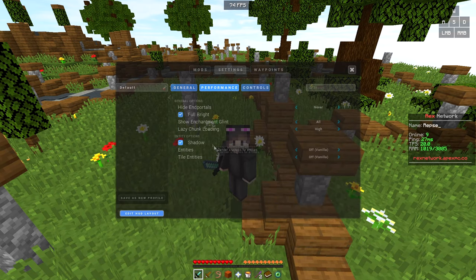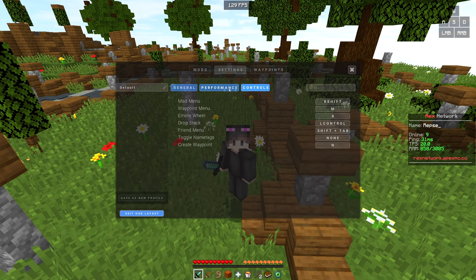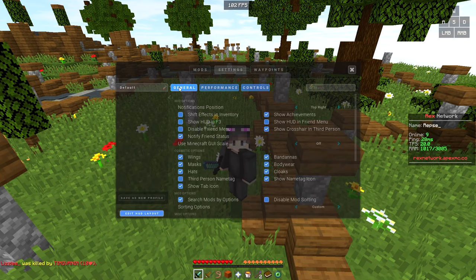Let's go to Settings, Performance, and follow these settings. Hide end portals: Never. Fullbright: I turn this on because it increases FPS — it disables the dynamic lights in Minecraft. Show enchantment glint: All. Lazy chunk loading: High. If you guys have a lower-spec PC, you might want to lower this. If you have a decent PC like me, set it to high. Entity shadows: enabled. Entities: off. Tile entities: off. And that's it for my Lunar settings.